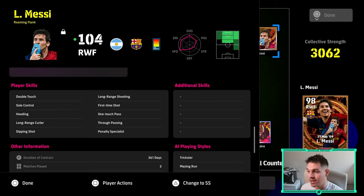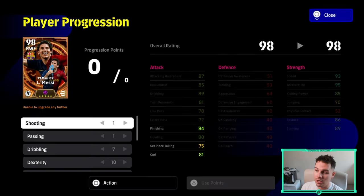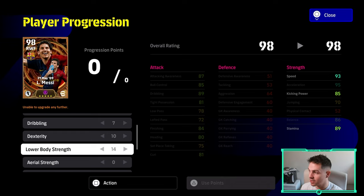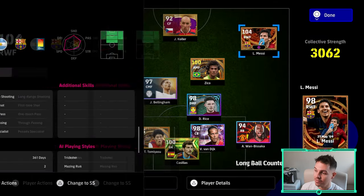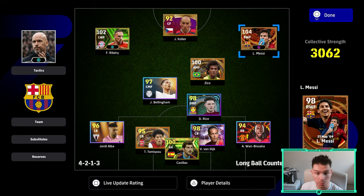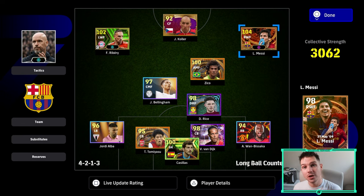First Time Shot, One Touch Pass, True Passing — all great. I'd potentially give him Pinpoint Crossing and Outside Curler. He already has Long Range Curler and Long Range Shooting for cutting in and shooting, as you saw in the clips at the start. The build: 1 into shooting, 1 into passing, 7 into dribbling, 10 into dexterity, 14 into lower body, and 0 into the rest. We've gone heavy on lower body to hit the 100 speed mark — it reaches 100 with Ten Hag's plus one to speed, but only 99 without him.